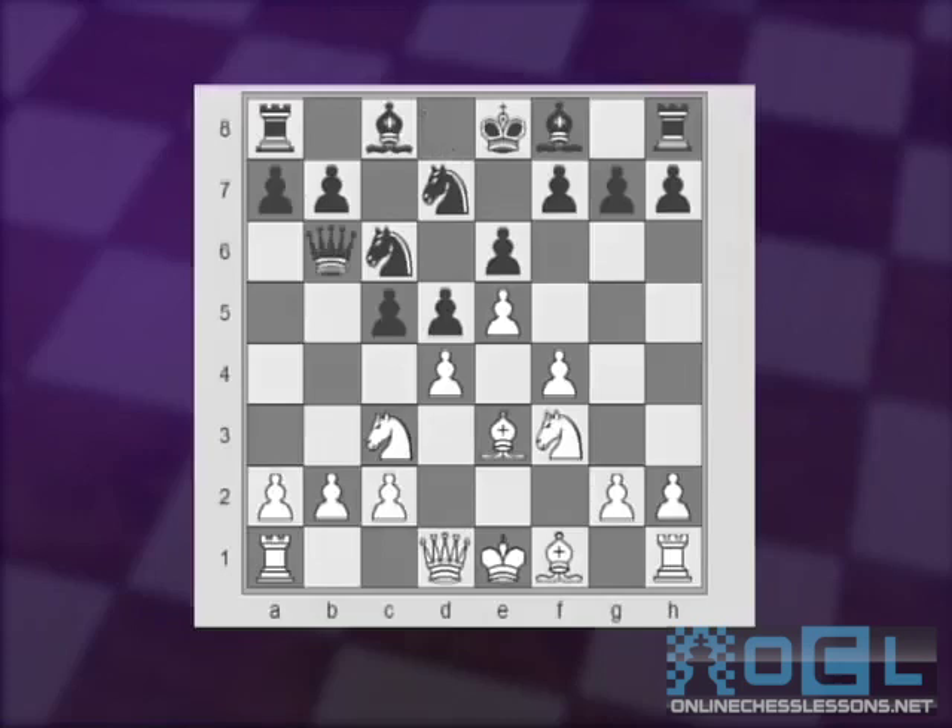This ambitious move attacks the pawn on b2 and invites White to play Nga4 to attack the queen right away, when Black can give a check with Qa5, and White now plays c3. This has been played many times over the years and leads to some really exciting variations.